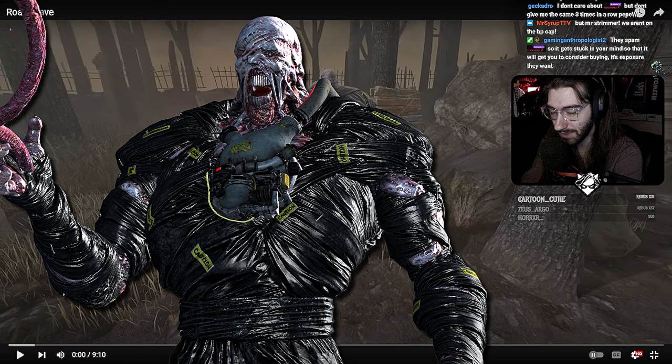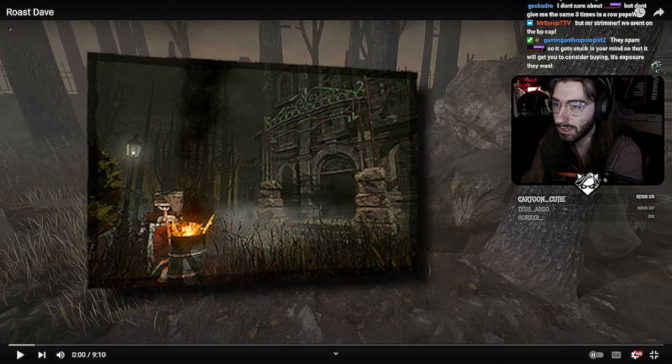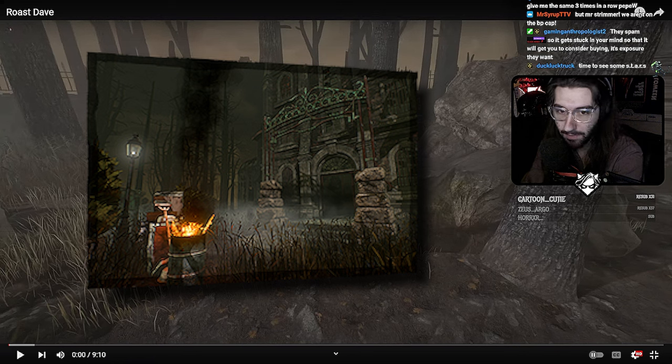I also help them sometimes with their Whip It Into Shape series, which helps you learn how to play every single map as Nemesis. You are playing on Disturbed Ward, which is one of the worst killer maps in the game — up there with Badham and Eerie of Crows. That is not going well in your favor.